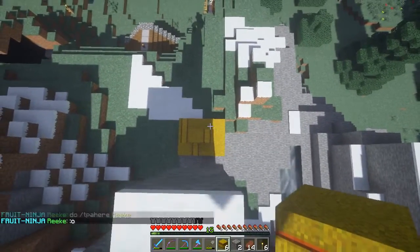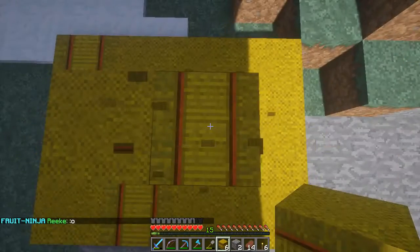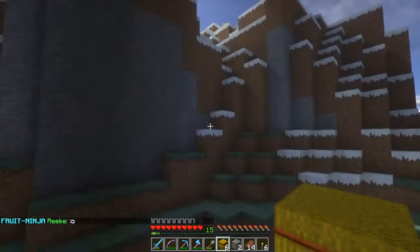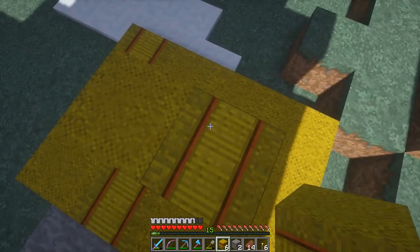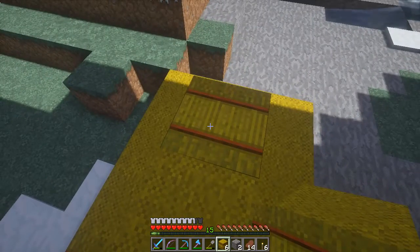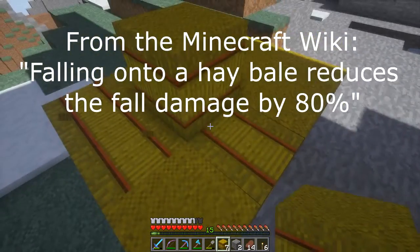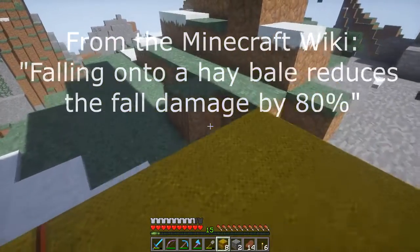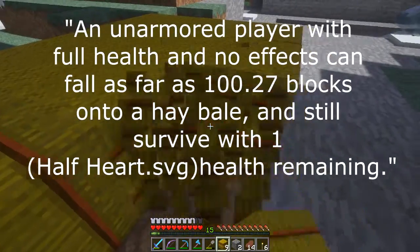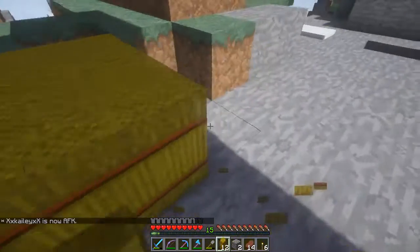Notice I'm at full hearts now. If I drop down onto hay bales — look at that — half a heart! That's certainly much more damage absorbed than a normal fall. When you dive onto hay bales, it absorbs 80% of the damage, so you can fall up to 120 blocks with full health and still survive if you land on hay bales.